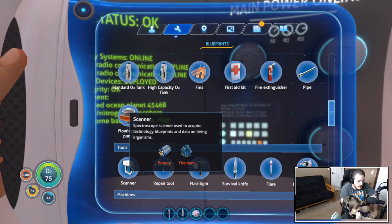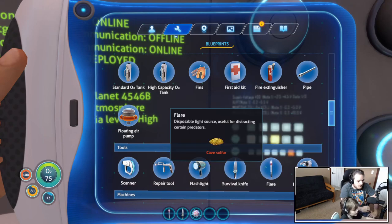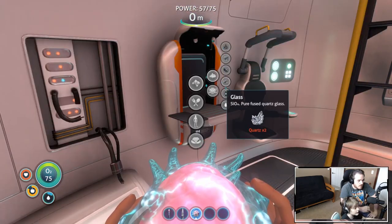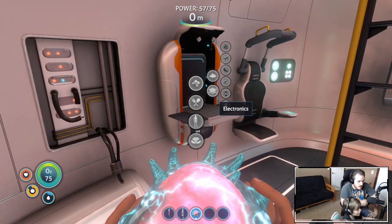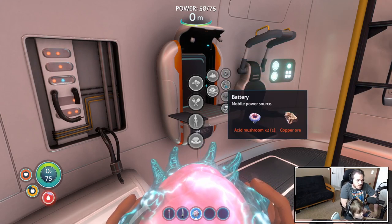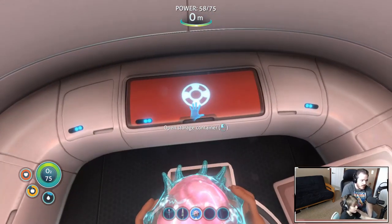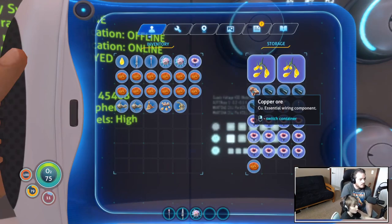What does the scanner need? A battery and titanium. What do we need to build a battery? Let's take a look. We need salvaged metal - actually let's look at the electronics. We need acid mushroom and copper ore. Wait, we have copper ore!